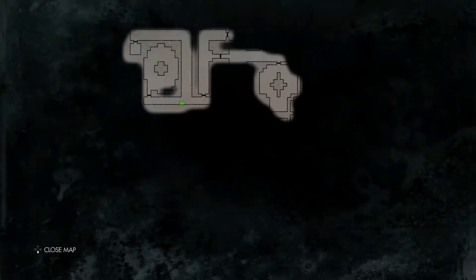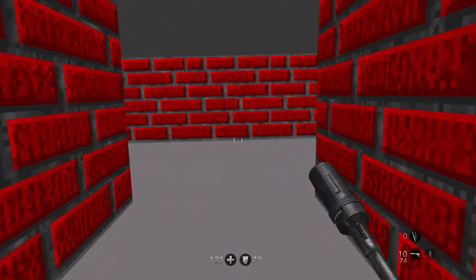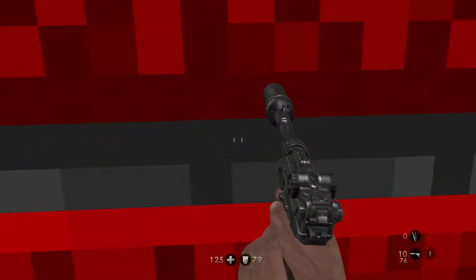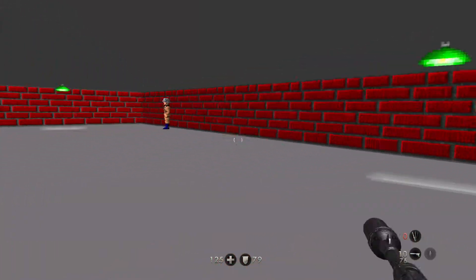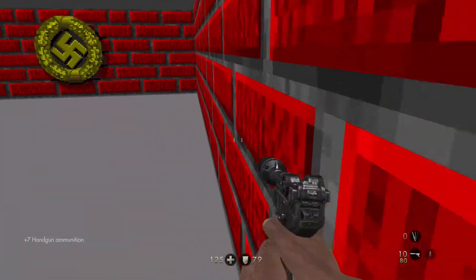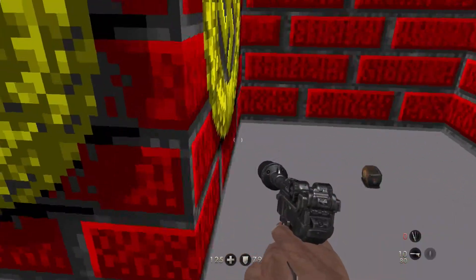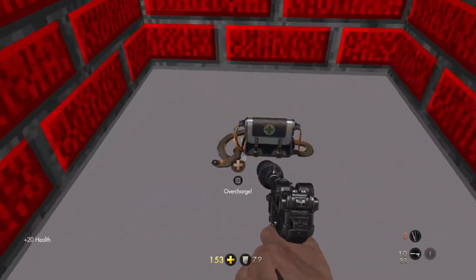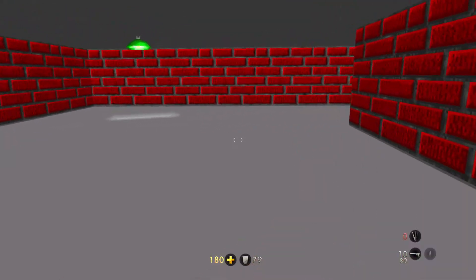Okay, where am I going? I came in through there. What is over here — just a hidden room? This whole area is a little suspicious. He was just over there staring at this wall, so... aha! All right, just a load of health, I don't really need that, but at least we explored.